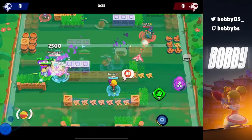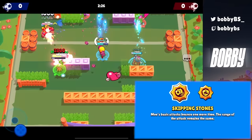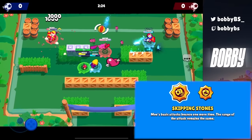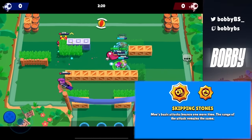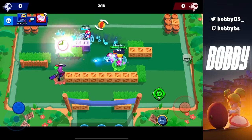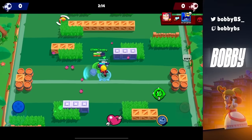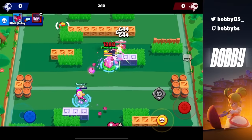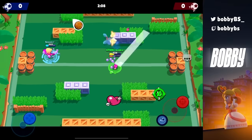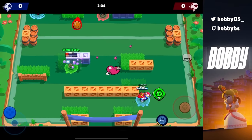Now we're in the top 3 and these are absolute must-haves. We have Moe's Skipping Stones — Moe's basic attack bounces one more time, giving you essentially an extra shot per attack. You're able to do double the damage and reach a further distance, giving Moe slightly more range. This is a must-have when playing Moe — without this star power he is one of the worst brawlers in the game.